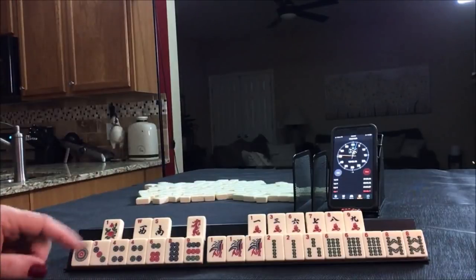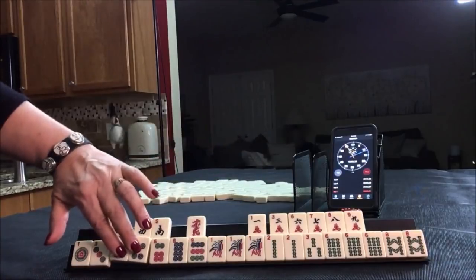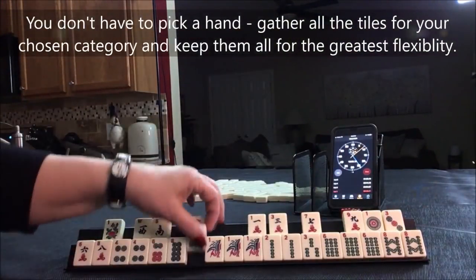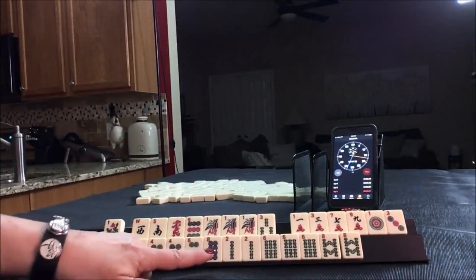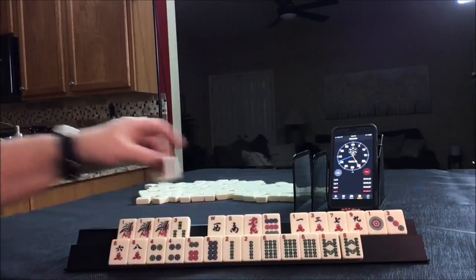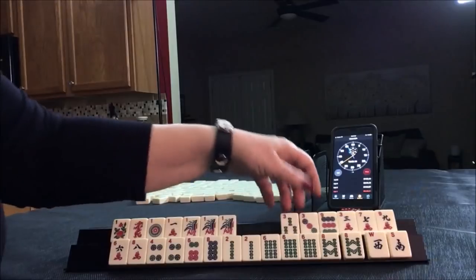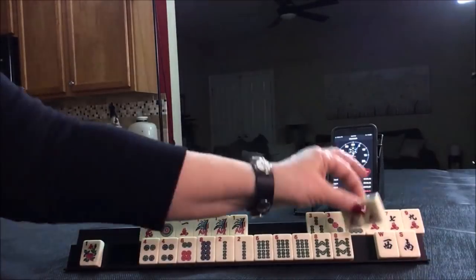Okay, this is going to be a real challenge. Here we have flower, singles — one, three, six, seven, eight, nine — singles, pair of fours with dots, pung, pair, pair, pair, pung. Two, four, six, eight — two, four, six, eight — let's just pull them all. And then here, maybe like numbers with ones. I think I might try the two, four, six, eight pair hand here.